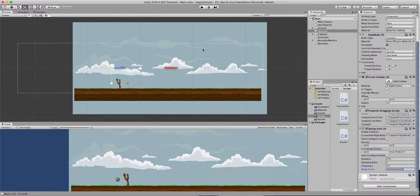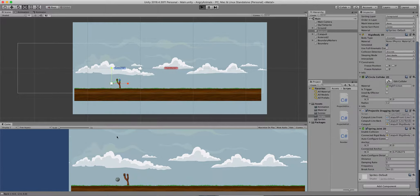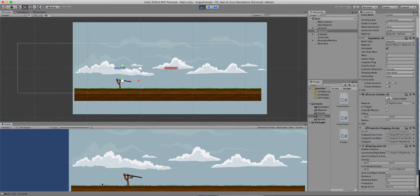One value that's very important to set is the break force. This one was too high — this is what happens: the canopy gets stuck, the asteroid gets stuck with the canopy. So you gotta change this to something smaller.